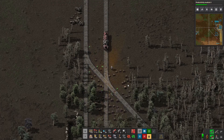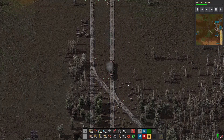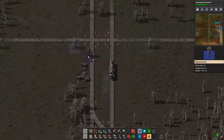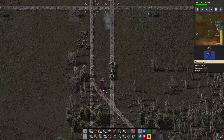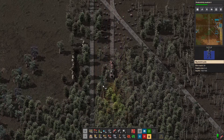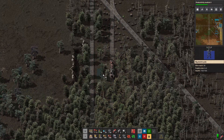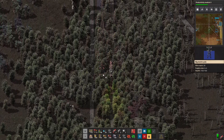And then that's it. We are finally ready to head down to the other train station and start setting up our actual copper train. I'm going to be taking these power poles down with me so that I can get power to that station. That's all next time.